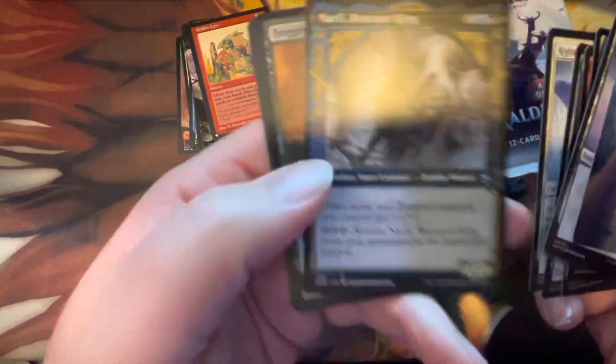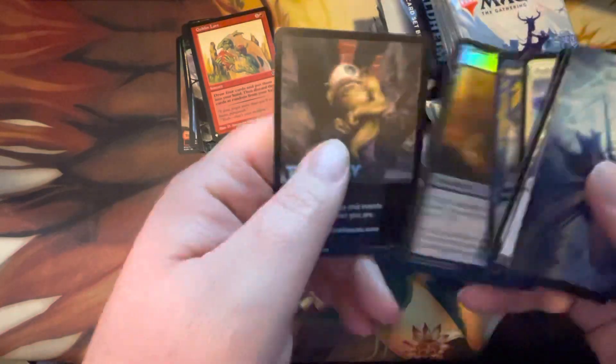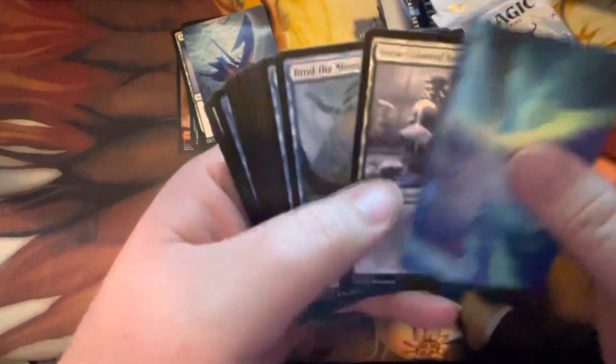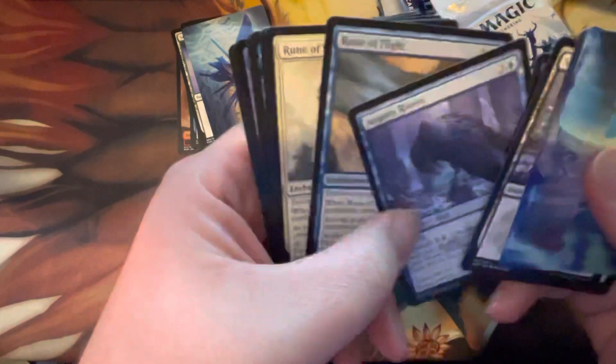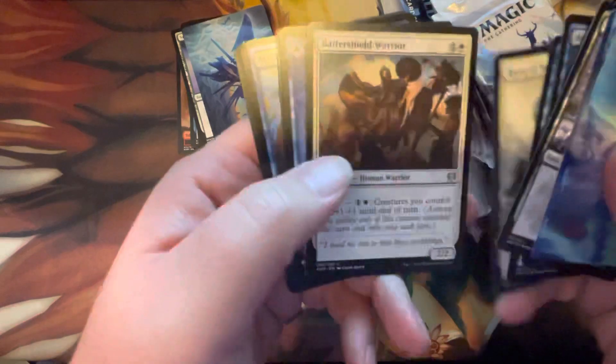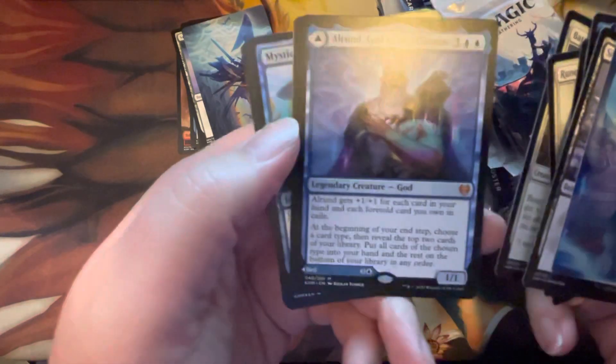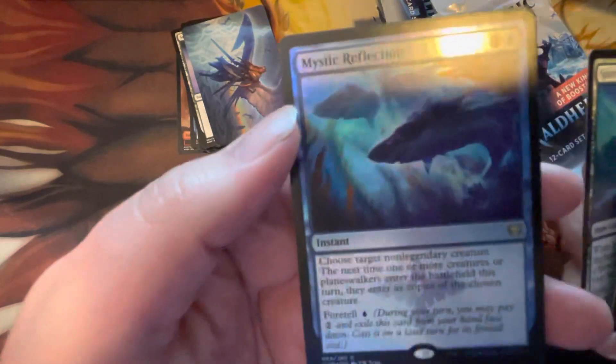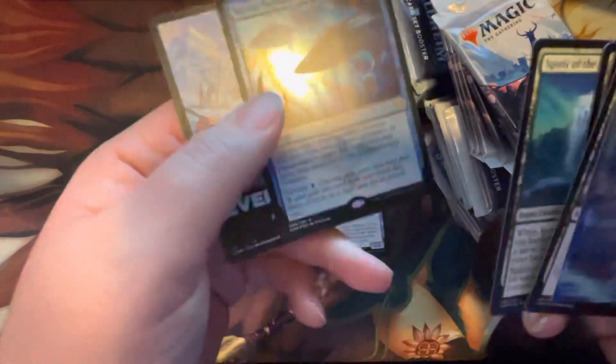Uncommons, Righteous Valkyrie for rare, Narfi Betrayer King with the off-center showcase, Dog of Pursuit for a common. Then some shiny art... Shield Warrior, Outrun God of the Cosmos for Mythic Rare number one — gonna throw that to the side. And then a Full Rare with Mystic Reflection, so that is a Full Rare, and a Tvarkal emblem.